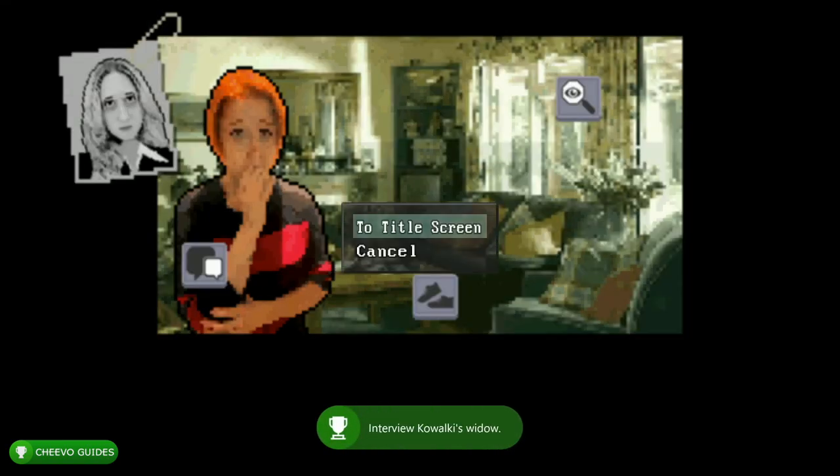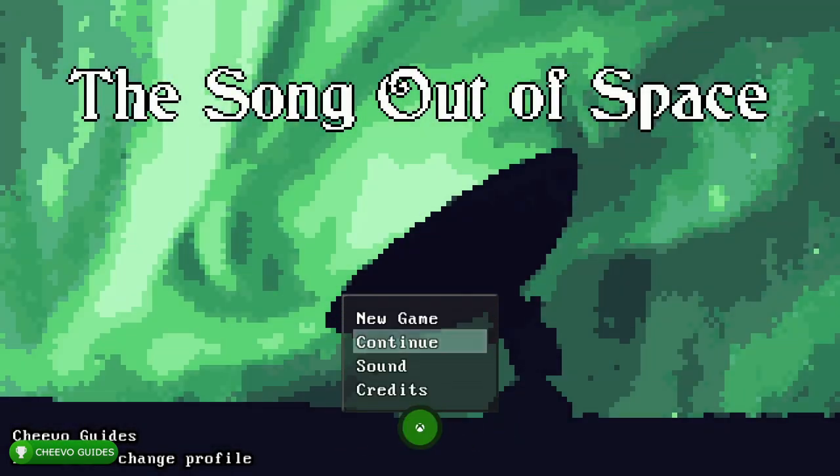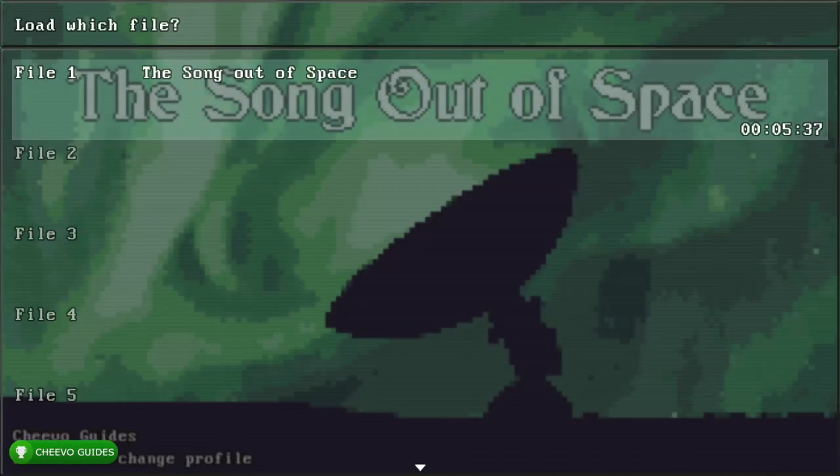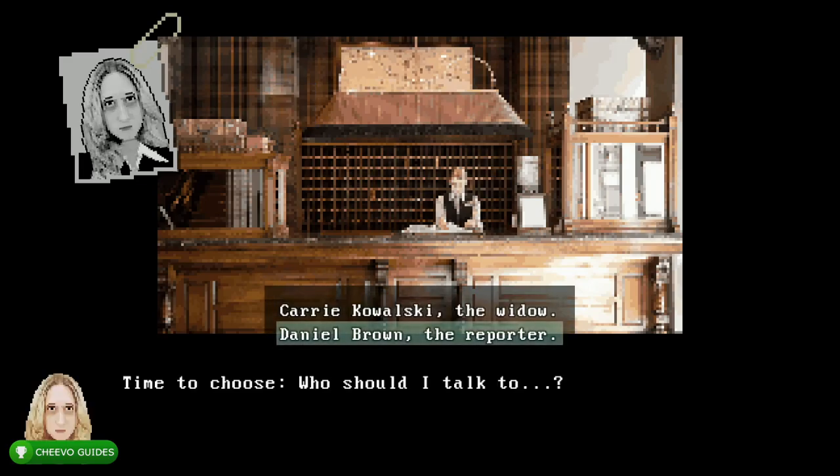Now we can go ahead and quit back to the main menu. What we want to do is go ahead and load up that save that we made — go ahead and load save slot 1. We're going to start off by clicking the shoes icon. Next we want to choose the second option: 'Daniel Brown, the reporter.'